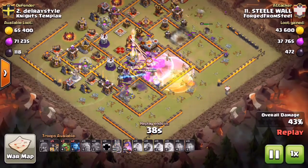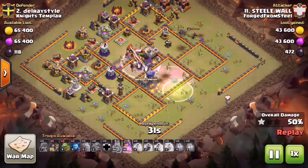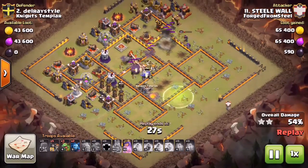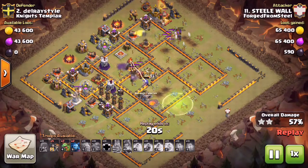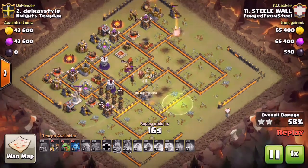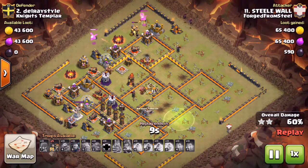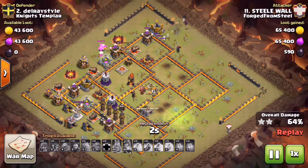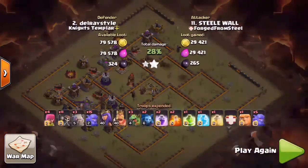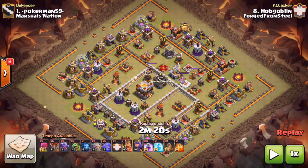Already at 45% - look at all those Bowlers in the core and his Queen is still up, trimming that upper right-hand side of the base. He does have a couple Baby Drags bringing along for really good percent - already at 57% on this attack. Queen still doing work, finally goes down. He has a Baby Drag up there on that Mortar. It's always good to drop Baby Drags outside the range of any Air Defenses, and usually want to get them where there's not a lot of high HP buildings such as Barracks, Mortars, Mines, Pumps, or Builder Huts so they can get at least three, sometimes four buildings as long as there's no Seeking Air Mine.